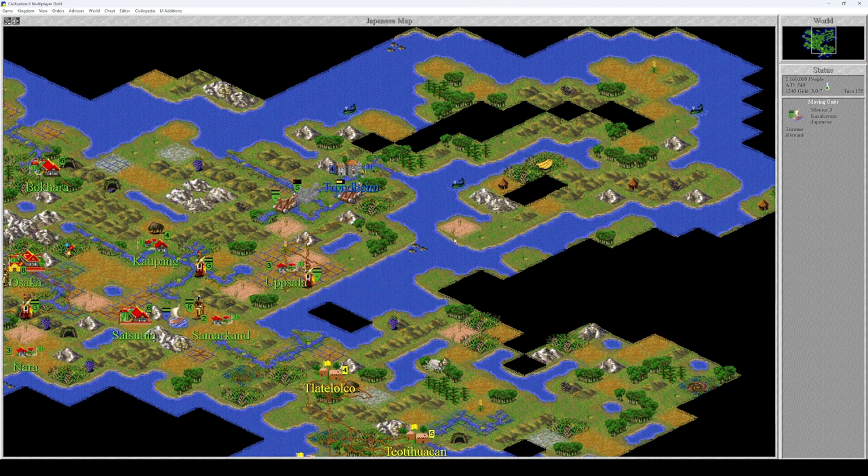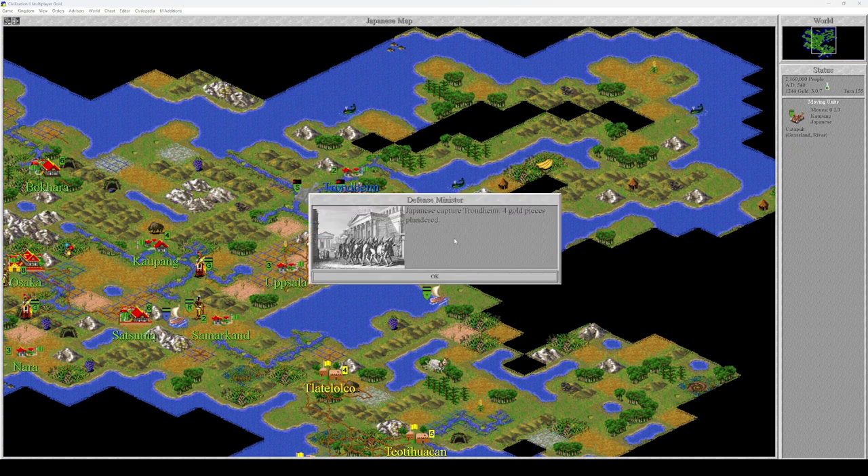Kill the warrior. I think the legion is also lost, so that means there's only a phalanx over there. One, two, three — you attack. If you kill that phalanx, Trondheim might be defenseless. You're at full health. We kill the phalanx. Trondheim is no more.